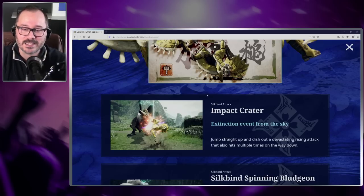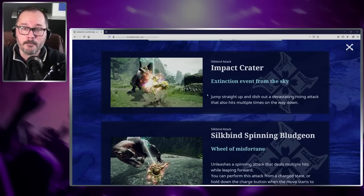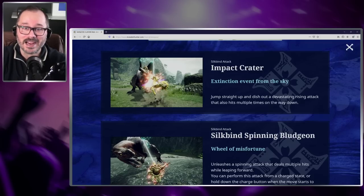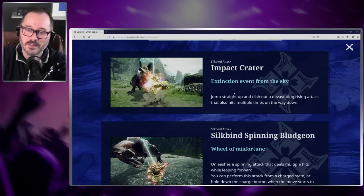Let's dive into the Silkbind attacks. First off we have the Impact Crater — extinction event from the sky. What, an extinction event? Oh, Angie's back. Jump straight up and dish out a devastating rising attack that also hits multiple times on the way down.